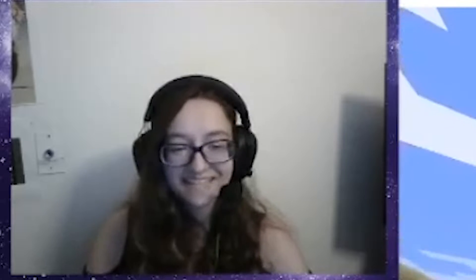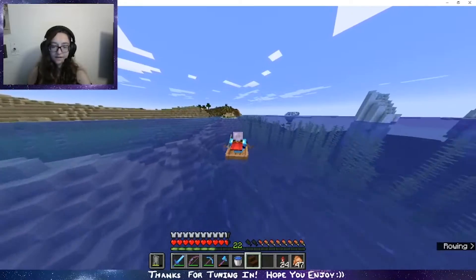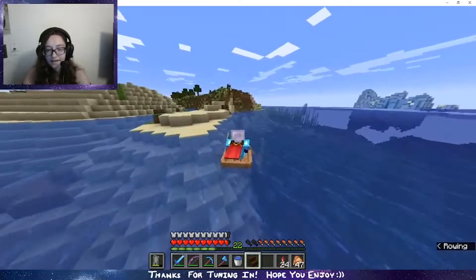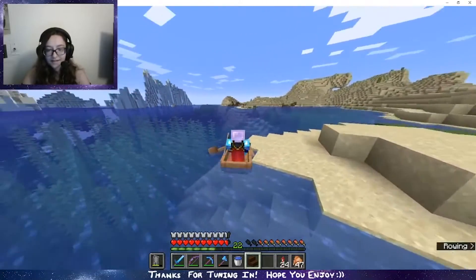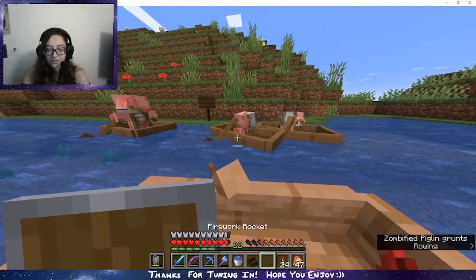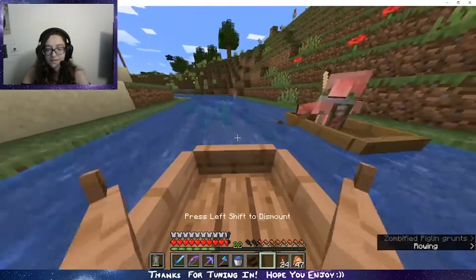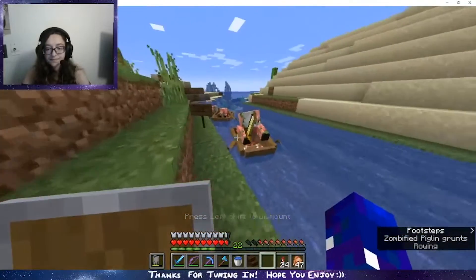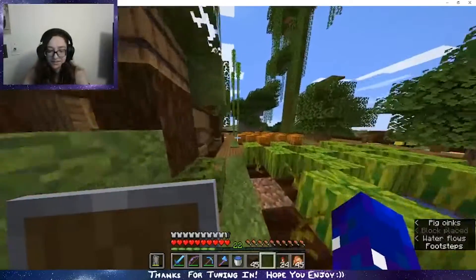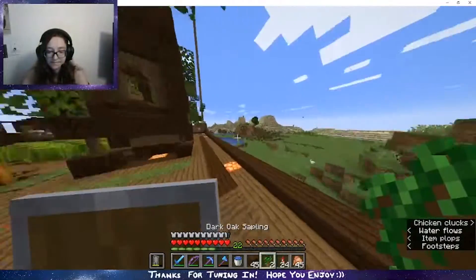I found more junk in the ocean — wait, this is from my porch. I just realized that was all stuff from my porch. I'm a great detective. Let's say hi to Franklin and Egg Edgar and Egg Elizabeth. I should make them a home too — they'll live with me in my second house.